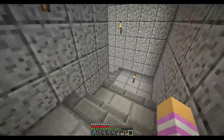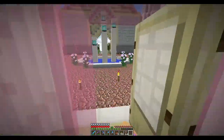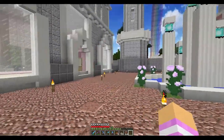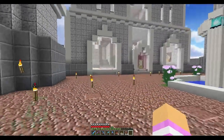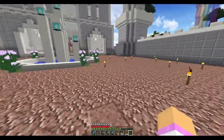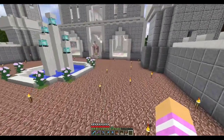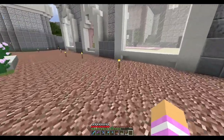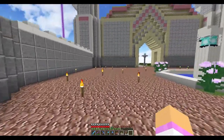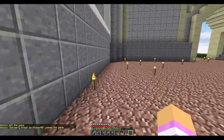I wanted to show you something out here as well. I had put down some coarse dirt out here but it didn't really work out well, so I've just put a bunch of granite out here and I think it looks good actually. I didn't used to like the granite but I like it now for some things. I was thinking we could put some more flower bits around here to make it not look so plain.